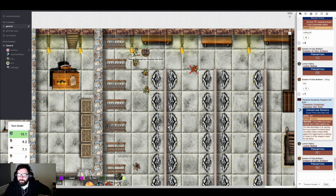Avalyn's turn. The GM briefly pauses to thank Martin for the raid and explains to new viewers that they're playing Pathfinder — a system similar to D&D with its own world and rule set, featuring lots of roleplay and collaborative decision-making about actions.